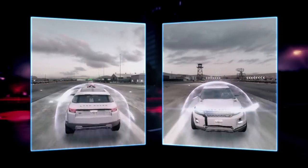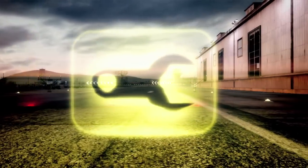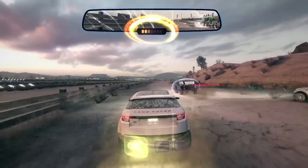This is a shield. Use shield to protect yourself from power-up impacts and collisions. This is a repair — use repair when your health is low to save yourself from wrecking.